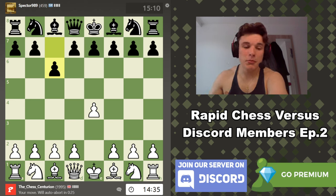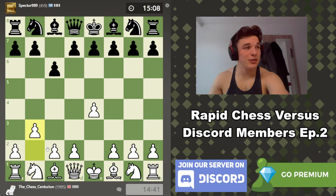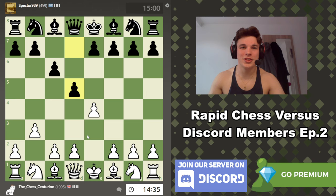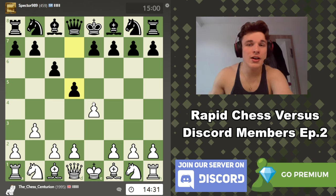Today we're playing against a much lower rated 459 Spectre. I appreciate you wanting to play — he was a bit worried about the rating disparity, but it should be an interesting game nonetheless. My opponent plays the Caro-Kann, which is probably one of the reasons why he's a fan of the channel, because I play a lot of Caro-Kann myself.